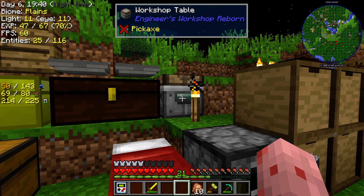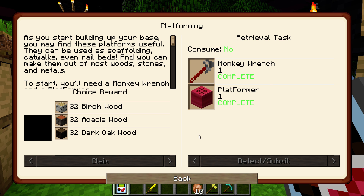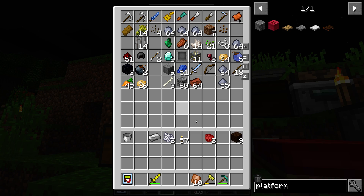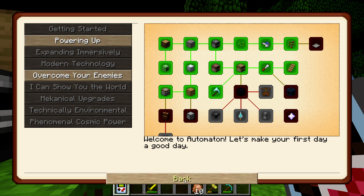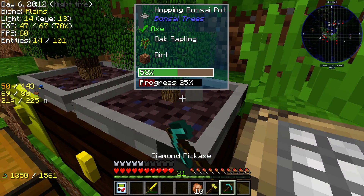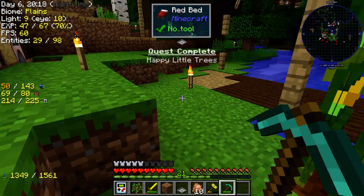There we go — two items I probably will never use. Perfect. That's another quest. I'll take the orange stuff. Put that in there, put that there, get rid of everything. Let's look at the next quest — I've already done quite a bit. This is kind of getting repetitive, but you know what I can do? I can just do this — there we go.